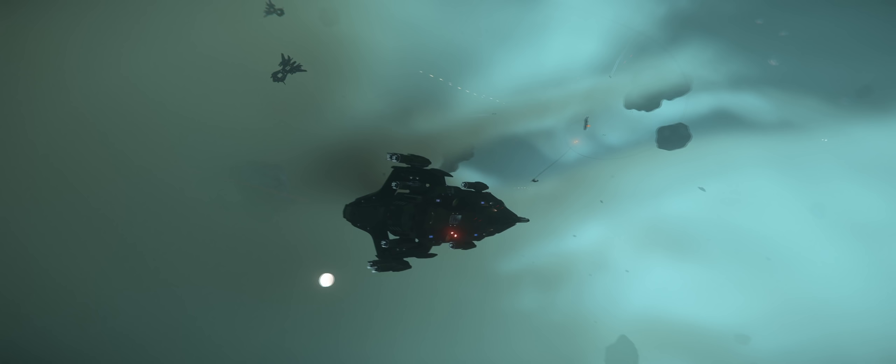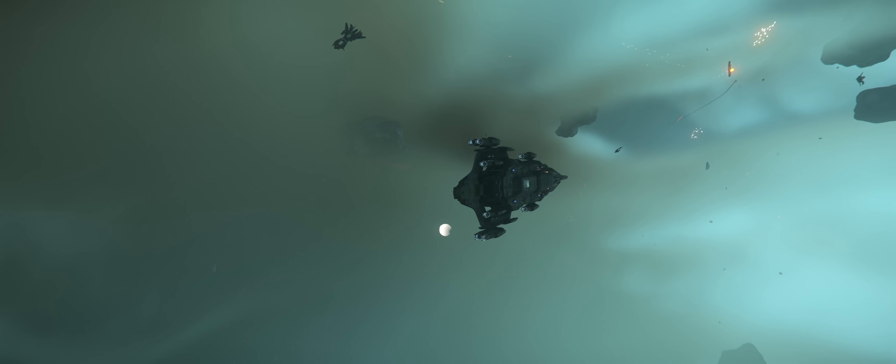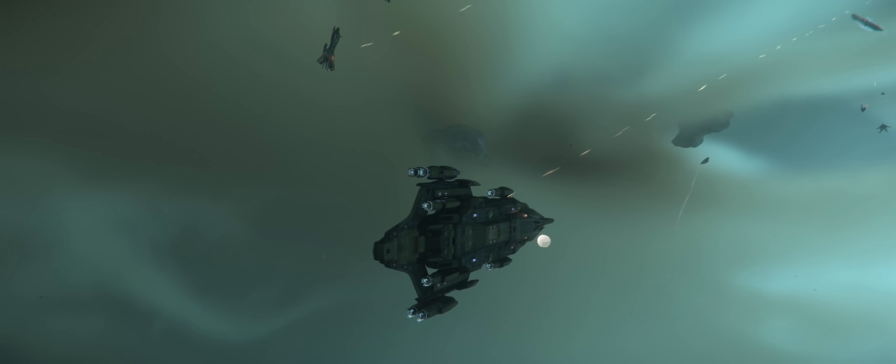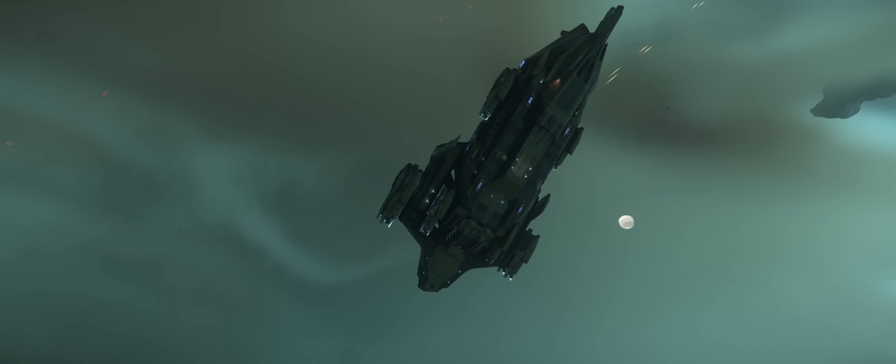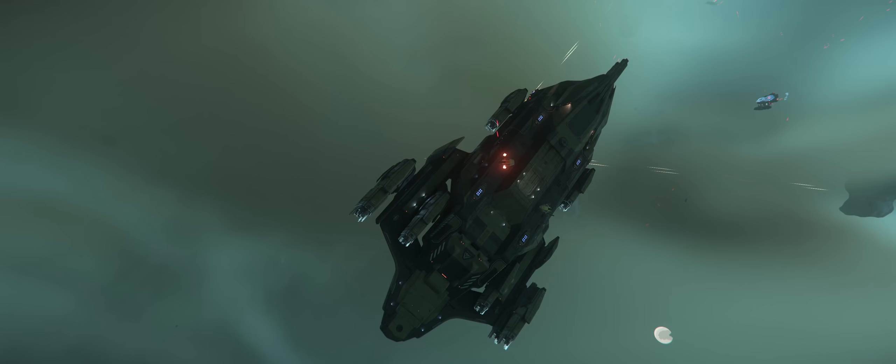Instead of the five manned turrets that the M has, the P has six, all equipped with two size 5 guns. The P has eight open slots that could house these turrets — one more than the M because the larger front turret was removed from the P. It's entirely possible that if the Idris M was given a bump to its weapons loadout, the P might have been given one as well, but we won't be able to verify that until it becomes flyable in-game or the Ship Matrix information gets updated.